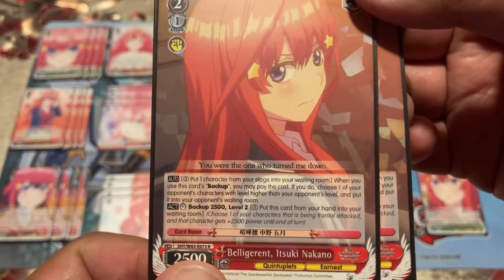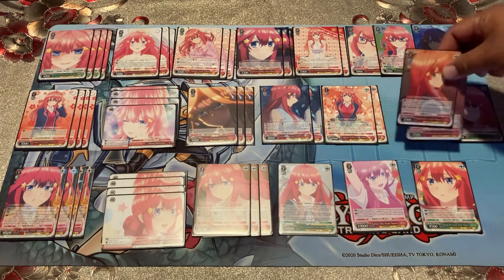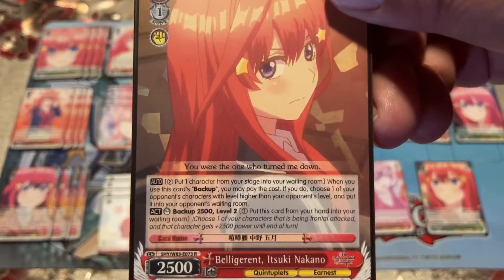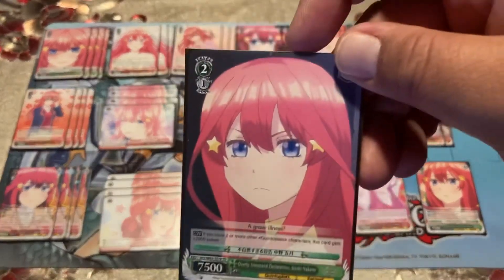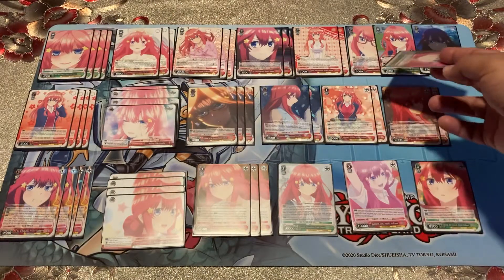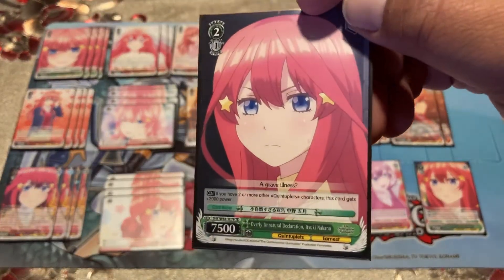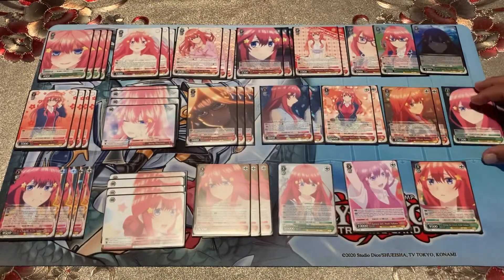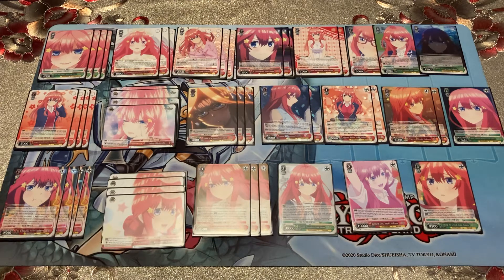For level two, there's the backup that removes a higher level for two stock plus one card from hand — so three stock total — and you only need to drop one character from the stage to get the higher level off the board. I'm also playing a two-one from the trial deck: if you have two or more other quintuplet cards it gets 2k power. Usually you'd have this in the back row along with the brainstormer, getting it to about 9500. It's a fine level two attacker — you could swap it out for a fourth early play.